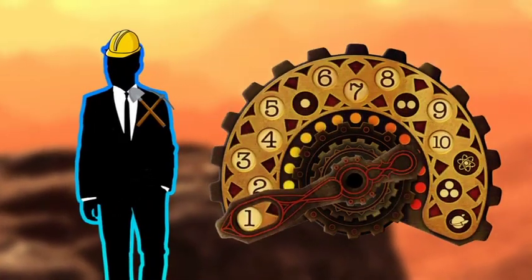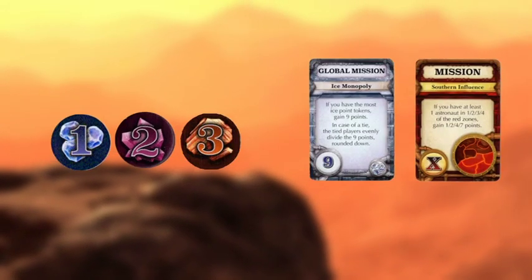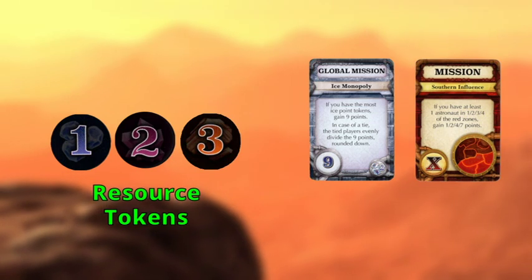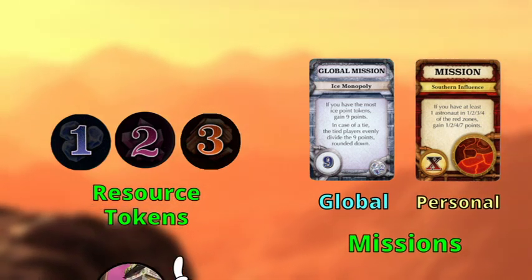In Mission Red Planet, your goal is to have the most points at the end of 10 rounds. There are two major ways to get points: either by collecting resource tokens, which literally have the number of points printed on them, or by completing end-game mission cards, which could be a global or a personal one.